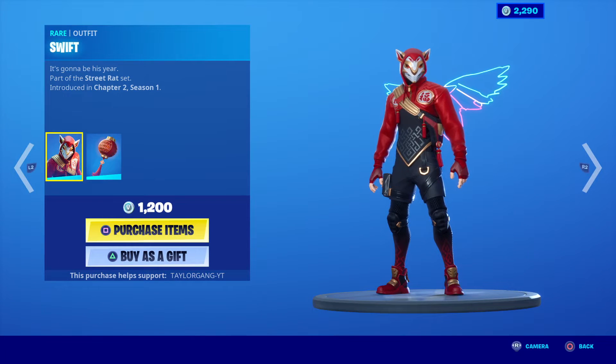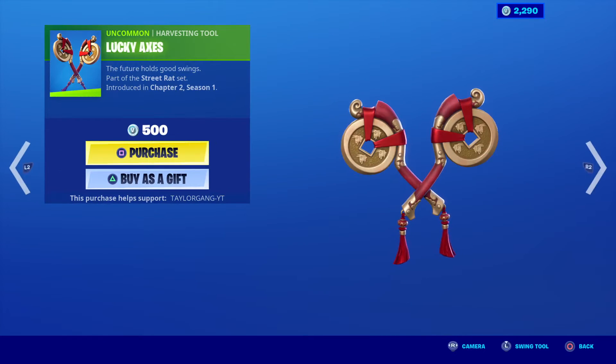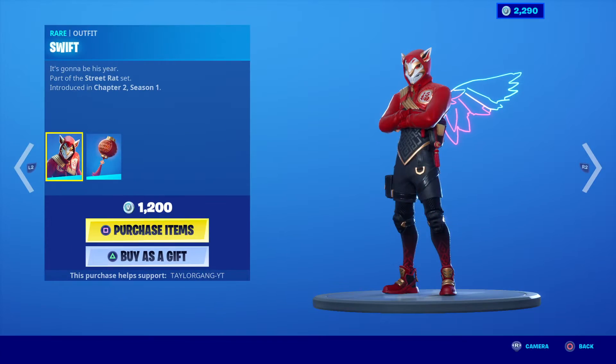The Swift — looking like a knockoff Drift, but not a bad skin. The Lucky Axe. And the Ratty Wrap.